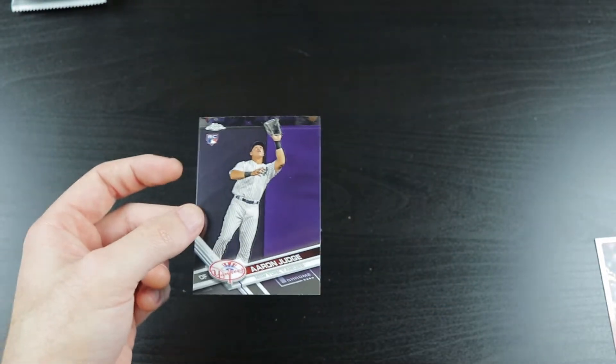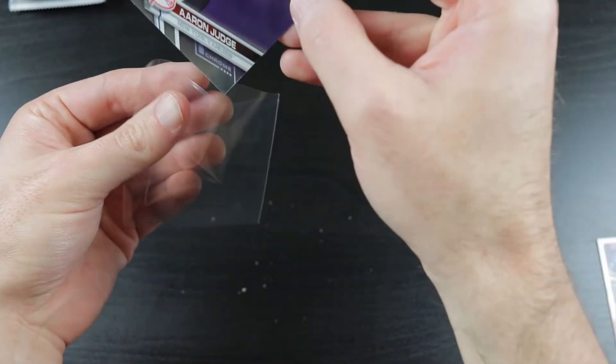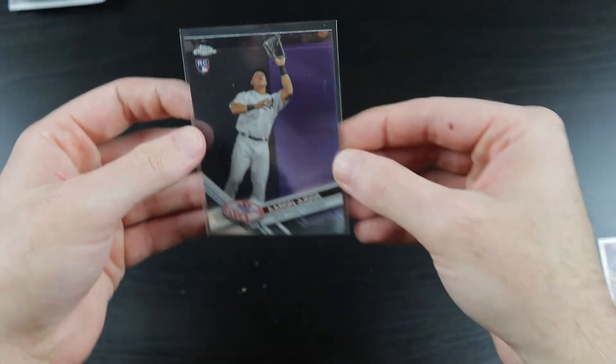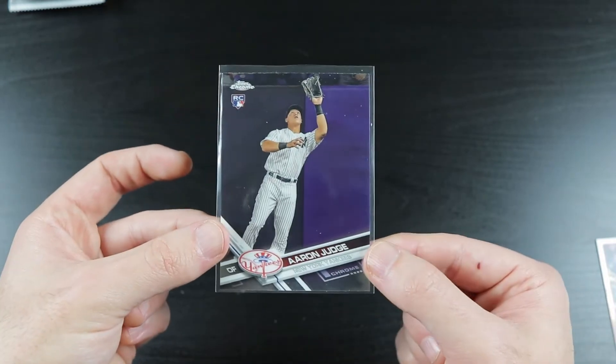I will sleeve this up. By the way, these get a sleeve because they're a Chrome card and they scratch easily. The non-Chrome cards go into the card savers. Aaron Judge rookie card — awesome, man. Well I have to say, this has been a pretty successful little Rookie Card Explosion Box here.